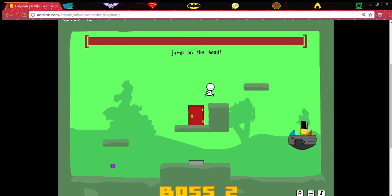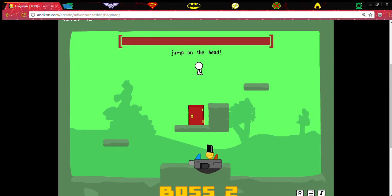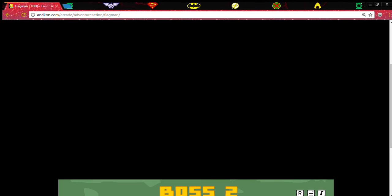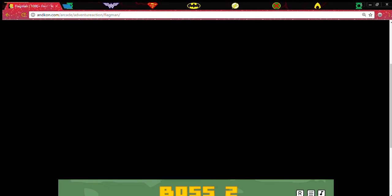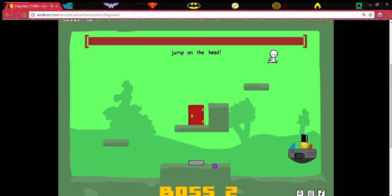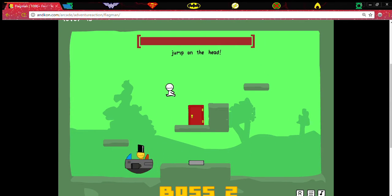I jumped on the head that time. Okay, come on, come on. Three hits off. Four hits off — come on! I think I only needed one more. Okay, so this is the final boss. Come on, just come on. You can't hit him twice in a row, you can't just bounce on his head forever. Go up here, bounce off his head, go over here and run. He's coming back down — bounce on his head again. We're doing a little bit better.